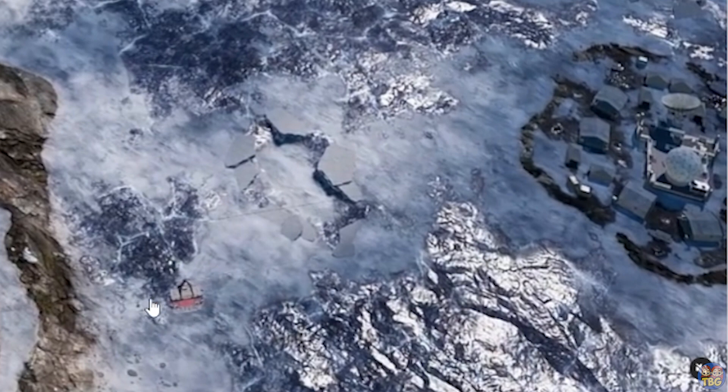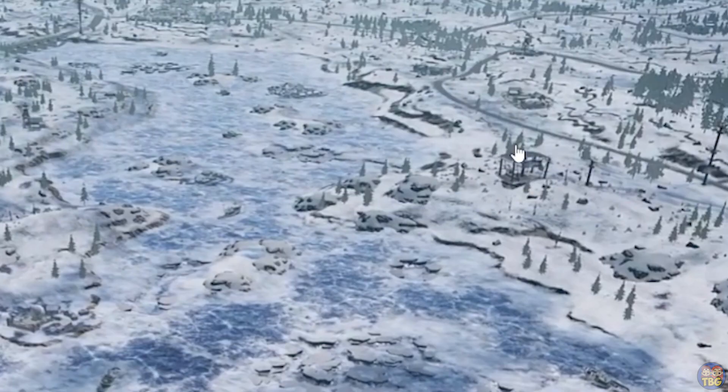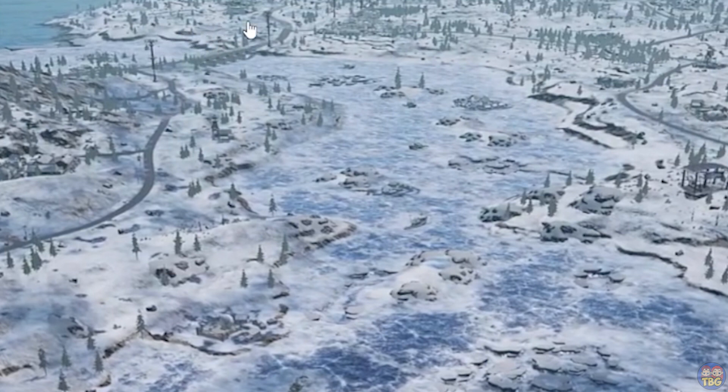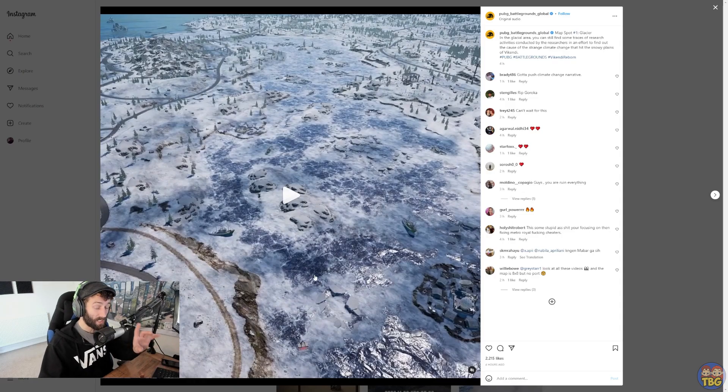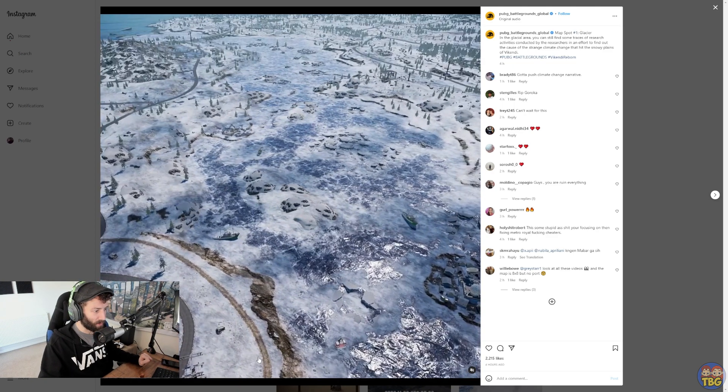We also have some video clips posted on the PUBG Instagram page, and these video perspectives correspond to the blue pins on the map. The first one is kind of in the northwest near the Coal Mine area. You can see there is quite a big ice river like there was before, a little research outpost in the bottom right corner, and you can also see the cable car at the bottom as well as cable car lines up in the top right. The cable cars are moving and it very much looks like you can get on them — likely an alternative to the trains we previously had, which should hopefully be a lot quieter.